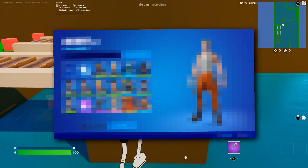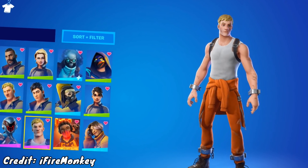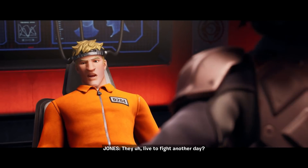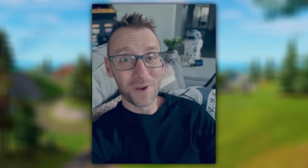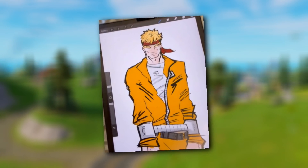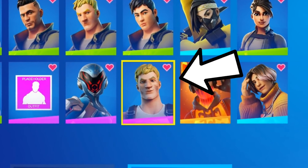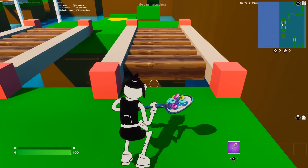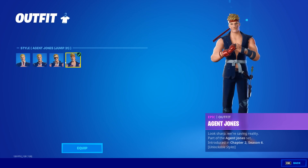First things first, let's jump into a skin that was recently revealed: Prisoner Jonesy! We've been wondering about this skin since we saw it all the way back at the end of Chapter 2, within the event cinematic where Jonesy was taken captive by Dr. Sloan. Donald Mustard had also drawn Jonesy as a prisoner, so we knew we were going to get this skin eventually. Now the files for it are officially in-game. It's an epic rarity skin according to iFireMonkey, which to me suggests it would be a Battle Pass skin, so we could see another variant of Agent Jones with different styles.